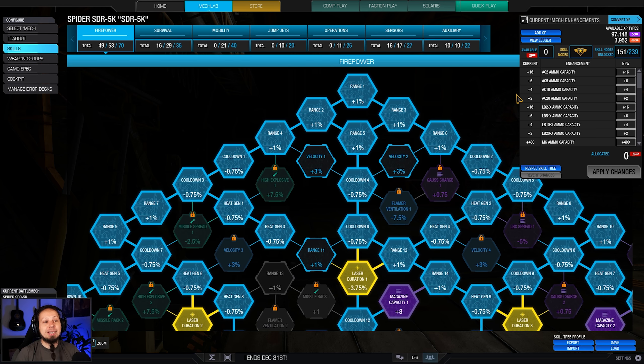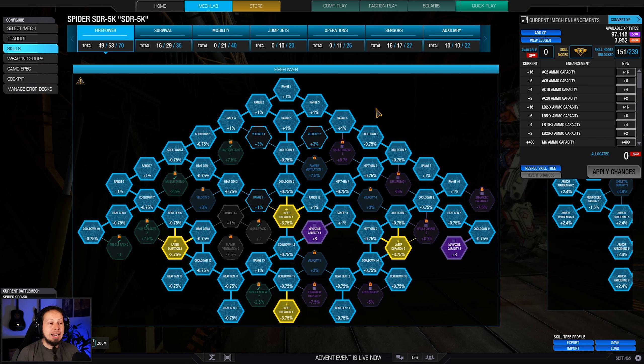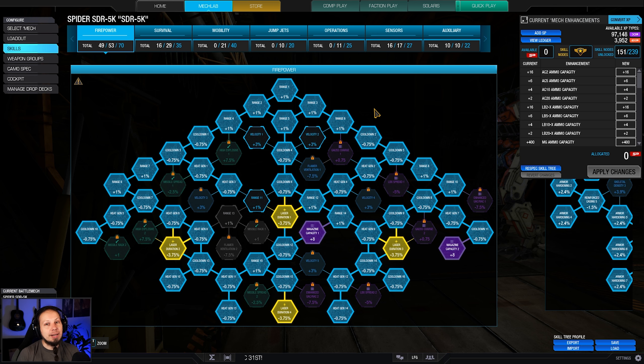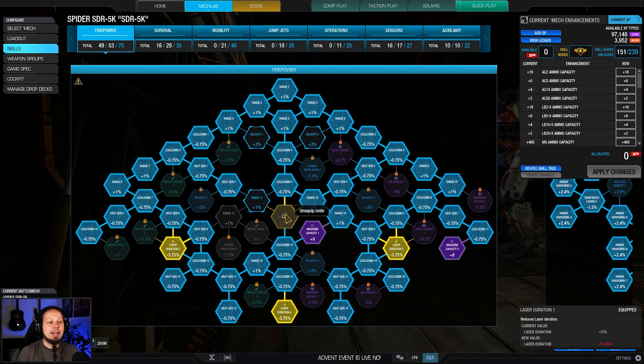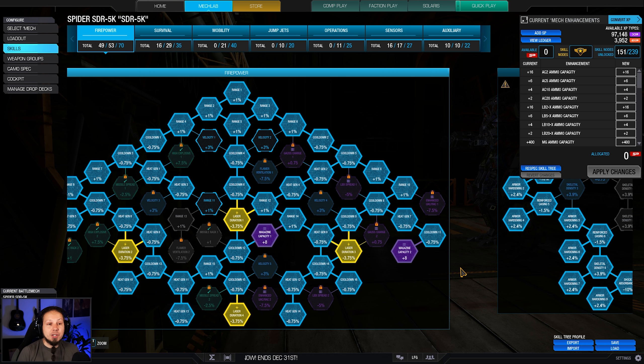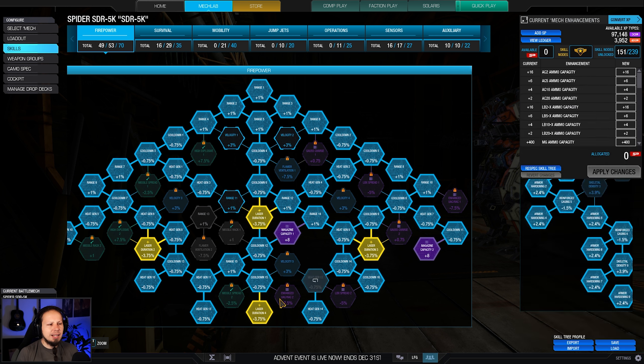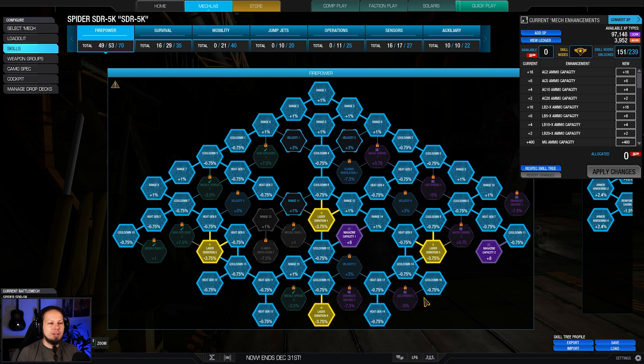Let's talk about the skills before we get into the games. The firepower tree is almost maxed out because I wanted to get as much cooldown as possible. We took all the cooldown nodes so we can really make that one large pulse laser count. We also take laser duration — and yes, you heard me right — laser duration makes the laser fire faster, because the cooldown only starts after the weapon finishes firing. The shorter the duration, the better the overall DPS. We also take magazine capacity for the machine gun ammo since one ton is a little on the edge.